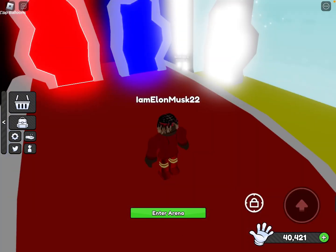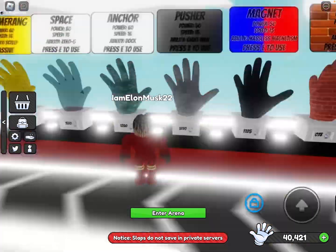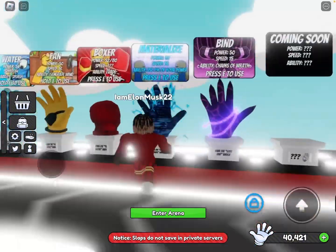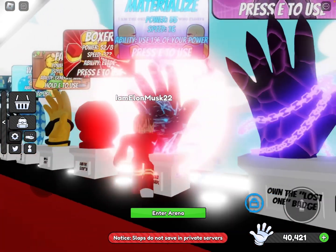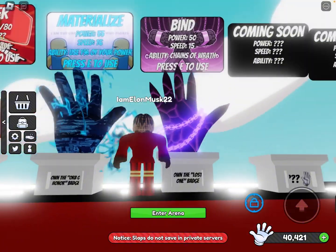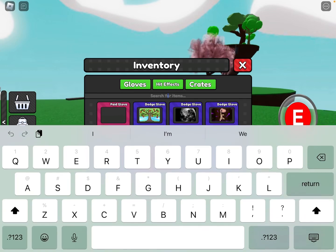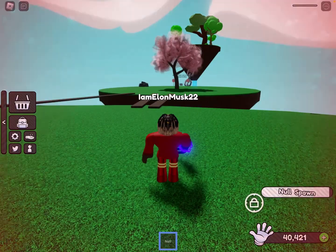Hello guys, welcome back to another video. Today I'm going to teach you how to get the new glove that Tencel made — it's called Bind. It's going to be a really quick and easy tutorial. There's a part I can't really help you with and you have to wait for that. Anyway, all you need for this one — I think you can still do it in private servers — is Alchemist. Just take Alchemist and get it.